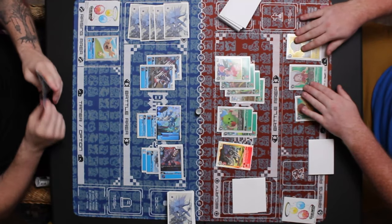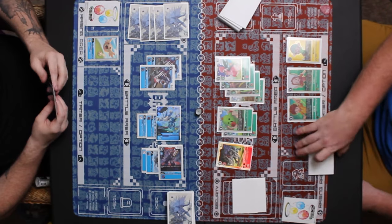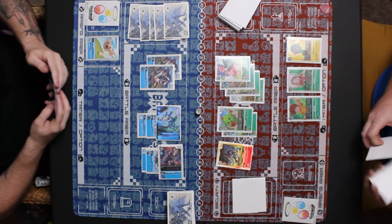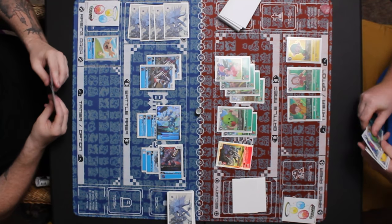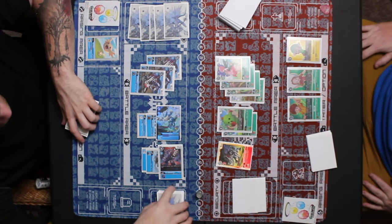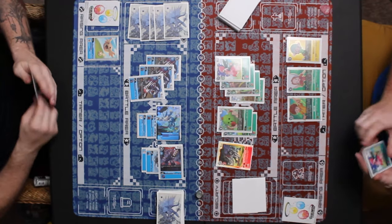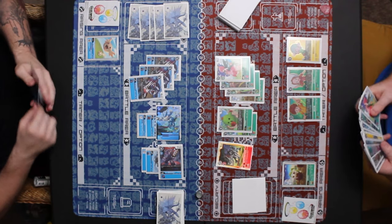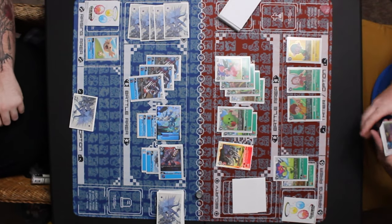A second Grizzlymon hits the field on the blue side — looking at two Grizzlymon, Vegiemon, and WereGarurumon. Then a third Grizzlymon hits the field, going up to five memory, then three more because of WereGarurumon, putting green at eight. Green is going to hatch the Tanemon and play Palmon on top to draw a card.